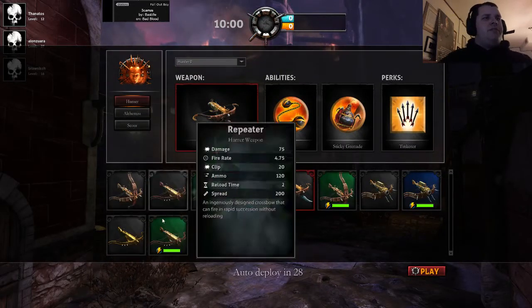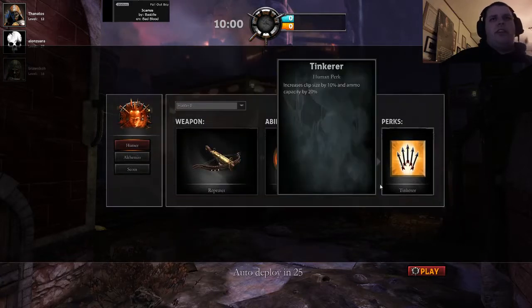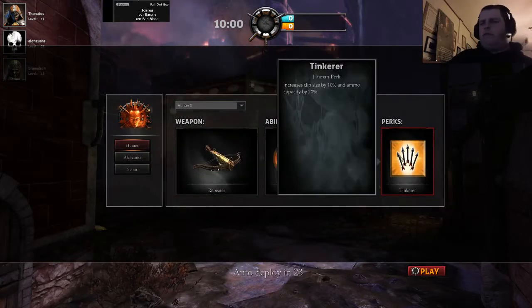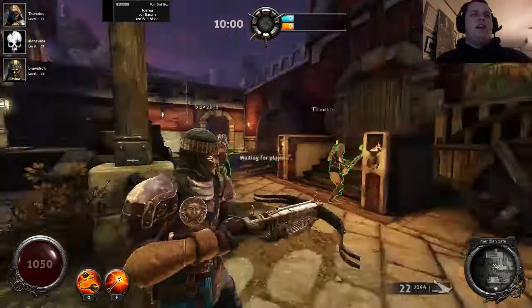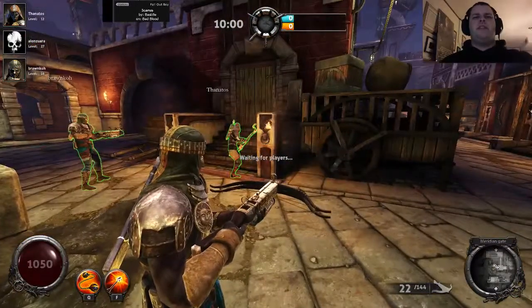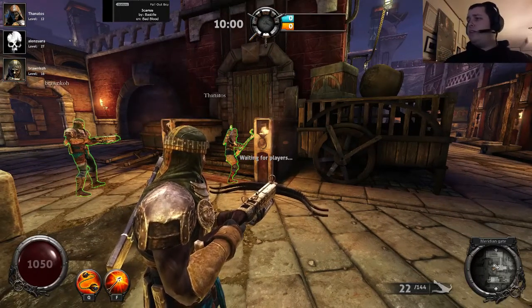So this is the hunter. I will use the base weapons and just kind of show you guys the base stuff. Like I said, I use tinker for most humans - it makes it so you don't have to get ammo, as well as you don't lose it. So normally this crossbow has 20 shots instead of 22.